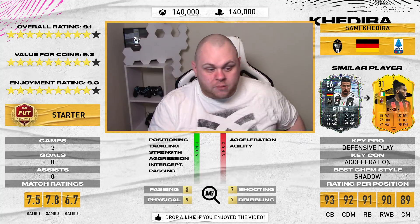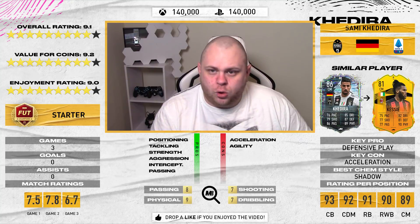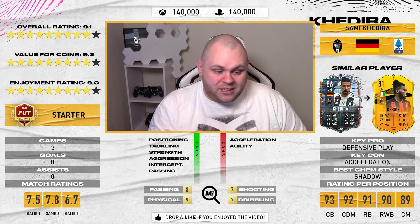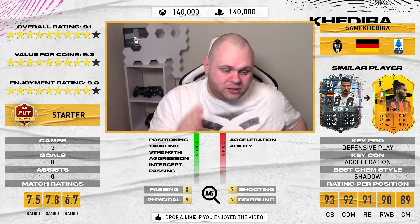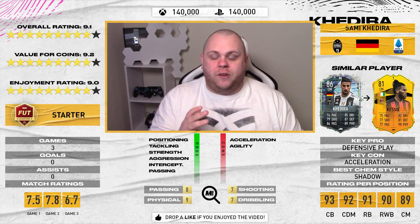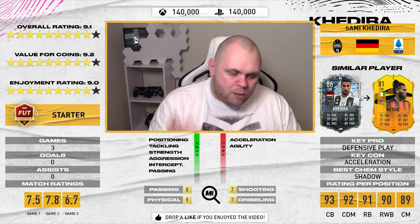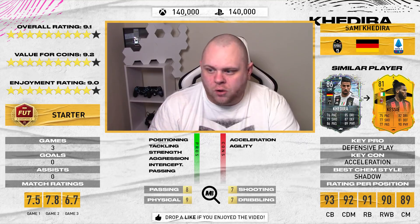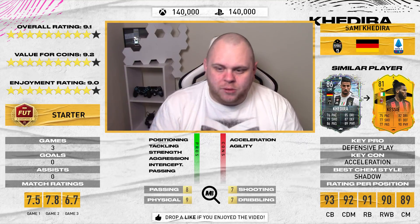He can shoot, he can pass — my good God, can he pass. He can dribble in terms of the slow dribble. His ball control is 88, reactions 88, dribbling 87, composure 91. He's very good in the dribbling section, especially doing turns, ball control, and spreading it from one foot to the other, springing a pass and hammering it forwards. His passing is sensational. All in all, Sami Khadira — surprisingly good. I'll give him an overall rating of 9.1.